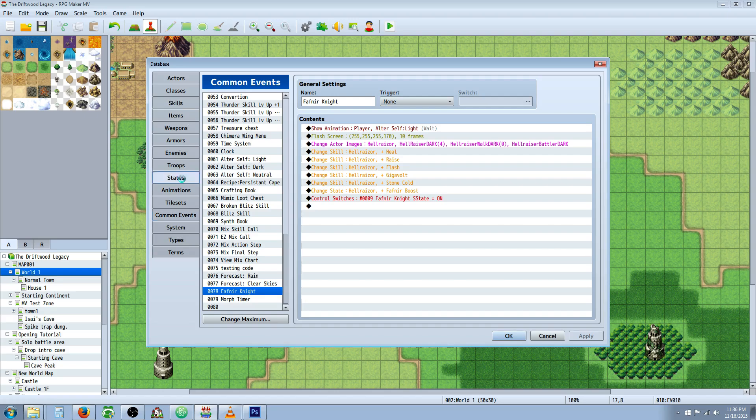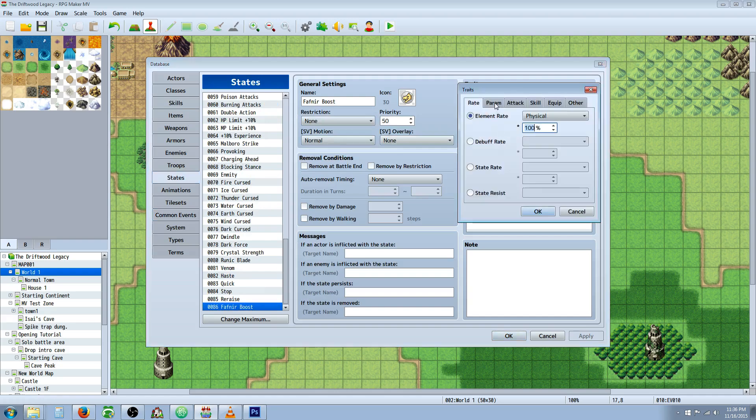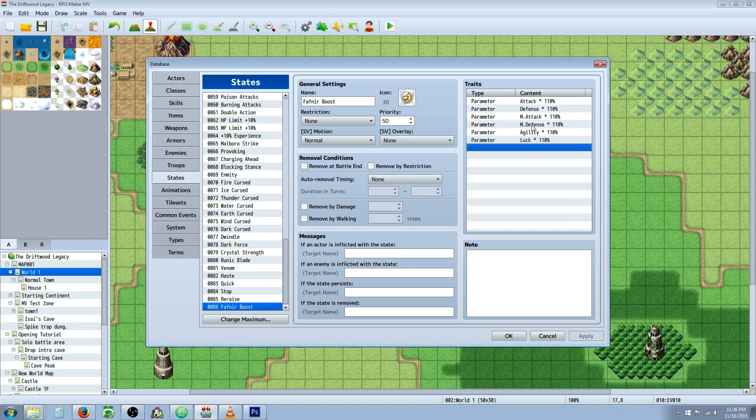The first thing you're going to do is make your state — this is going to be your Fafner boost state. All you're going to do is give it your parameter buffs, selecting whatever percentage. If you want to give 10%, remember you need to set it to 110%, because setting it to 10% actually takes 90% of his HP away. So all of these say times 110% because we're awarding an extra 10% to these stats.